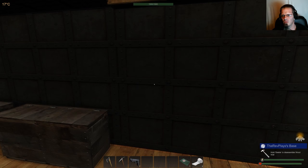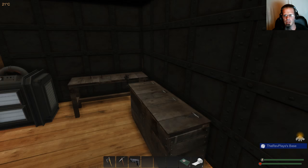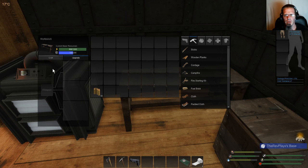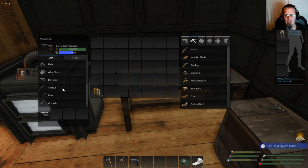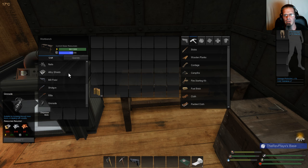We now have armor. It is 1500 to get through this, which is good because I enabled the hunters. We've still got our workbench here — this is where you upgrade all your weapons and make the alloy. You can also make weapons here, like a grenade, which I'll show you guys.